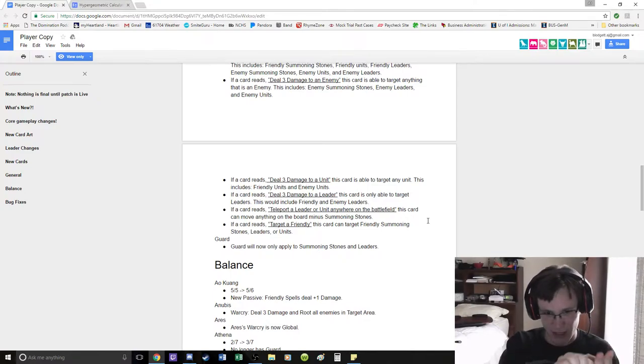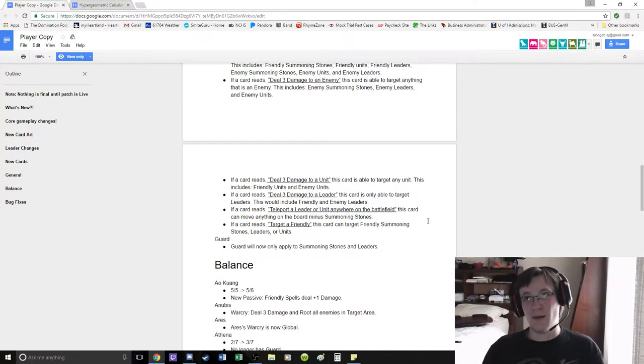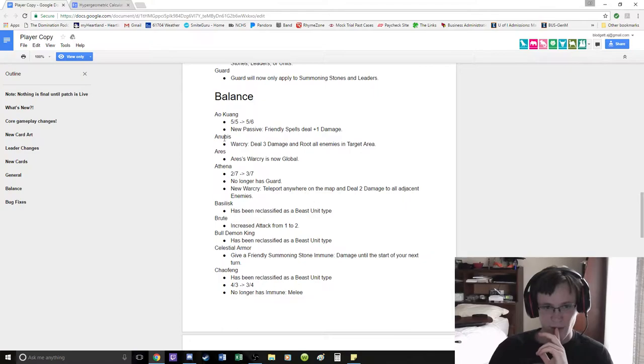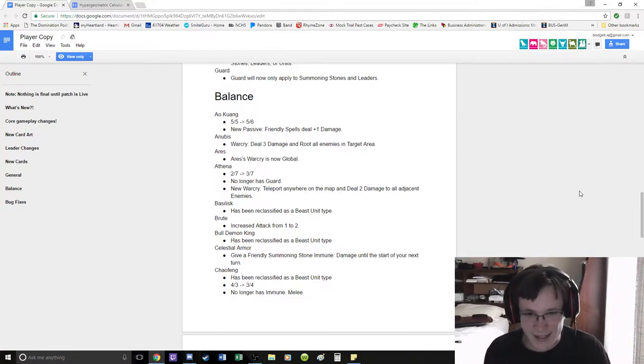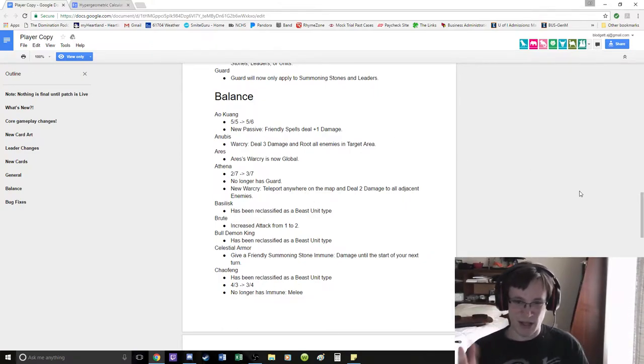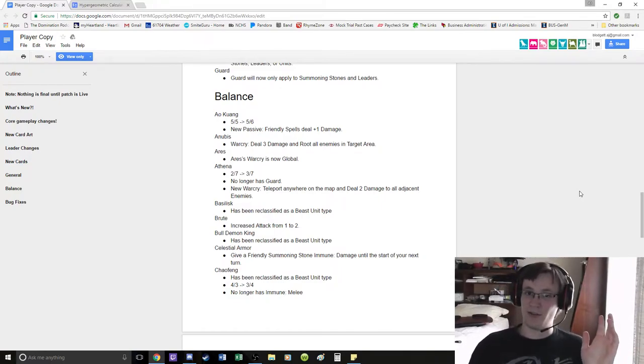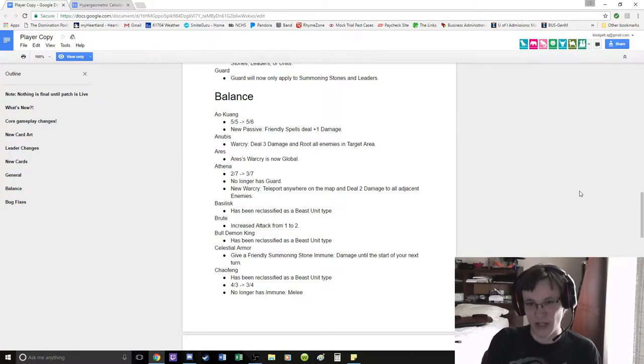Because Mayhem might be really insane if you start off with 3 units on board — your two summoning stones and your leader. Anyway, Ao Kuang is now a 5-6 and it's plus 1 spell damage. Somebody on the Tactics Discord was pointing out that now Dragon King hits twice — it's 3 damage and then 3 damage — so essentially it'd be plus 2 spell damage. Pretty nuts.